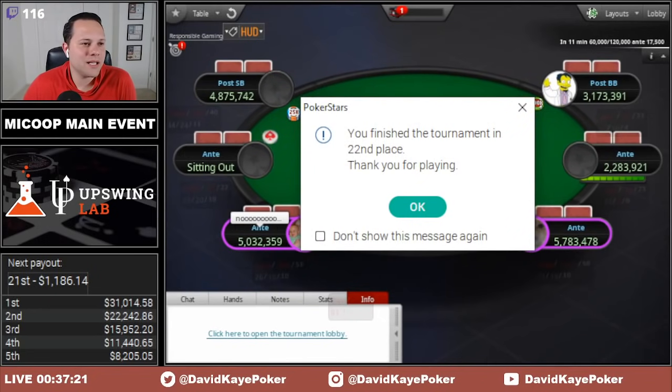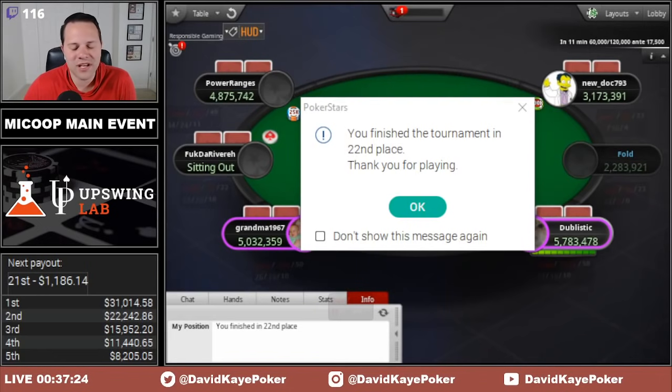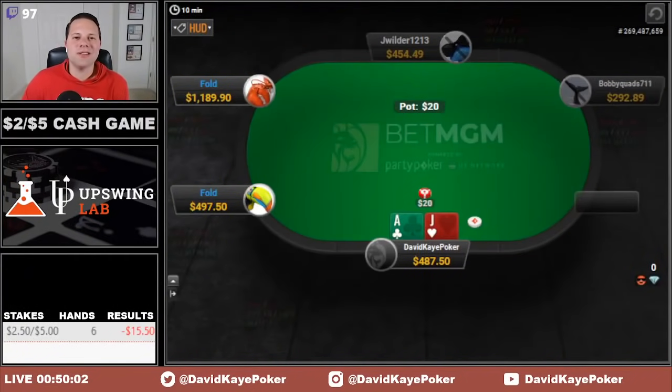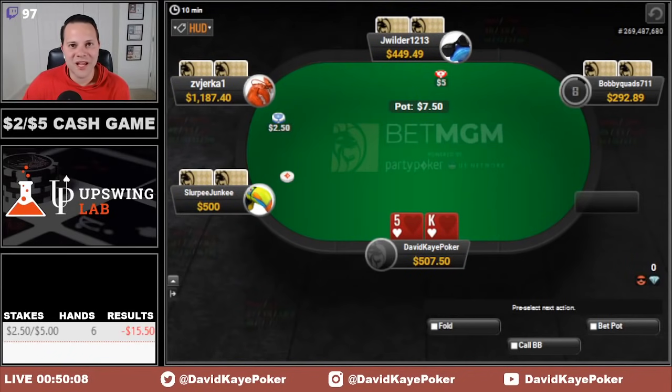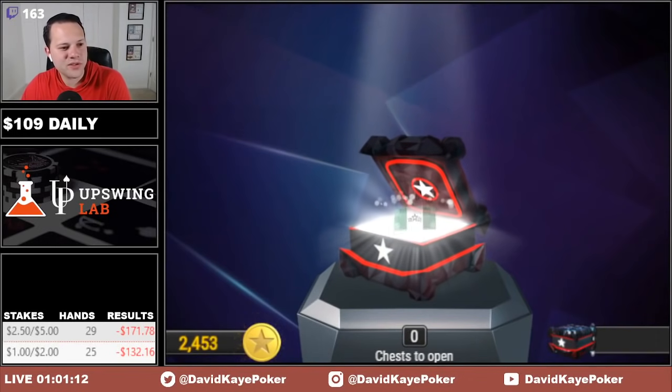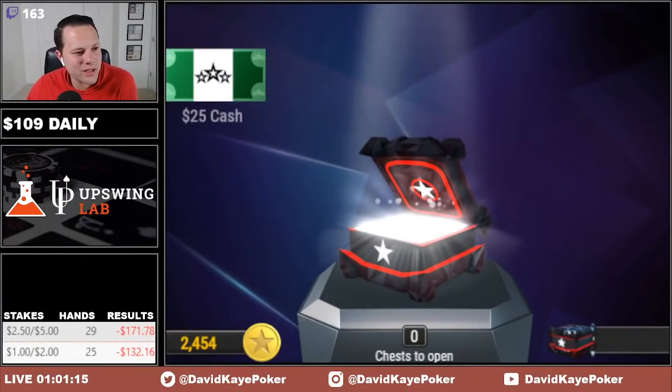That was a really lame day 2. We're out in 22nd. The few hands we played, I think everything was completely standard — cards were really not in our favor today. Super disappointing after all the build-up to go out in 22nd, but we finished 22nd for $1,186. This really sucks. We've busted the Michigan Coop main event early, unfortunately — 22nd for $1,186. So we're going to jump into some cash game hands. Going to open this PokerStars chest — 2,400 coins worth $24, and then $25 in cash, so $49 value there, not too shabby.